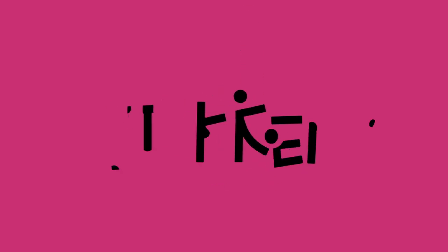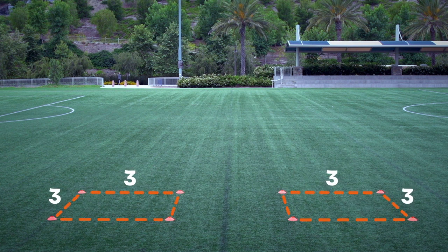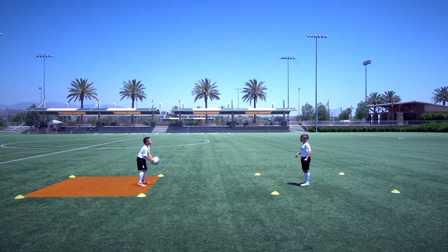This is the Aerial Control Volley Challenge. Set up two squares which are three yards or three large steps on each side and four yards away from each other. Your partner will throw you the ball from one square whilst you try to control it in the other.